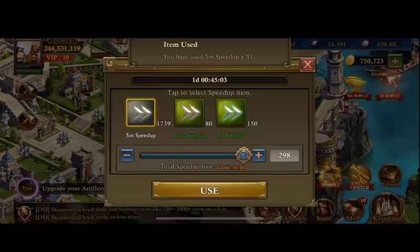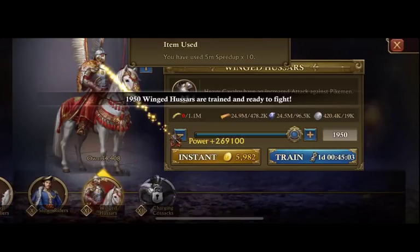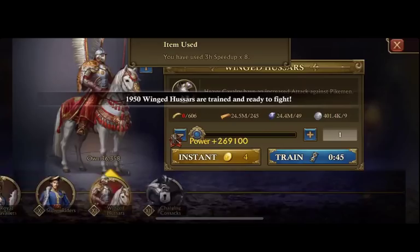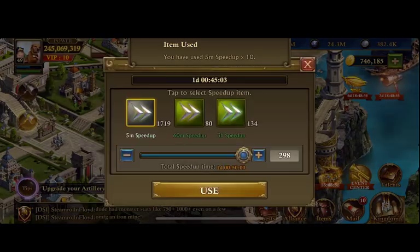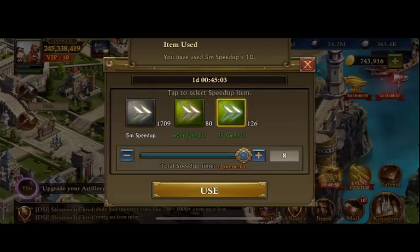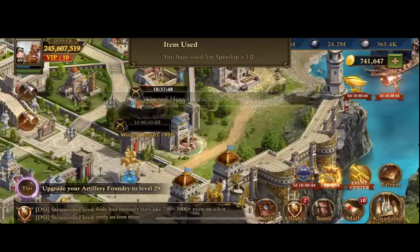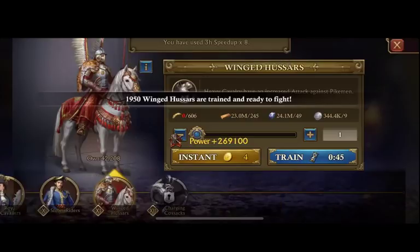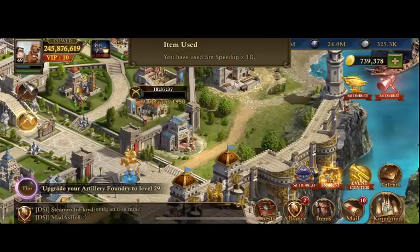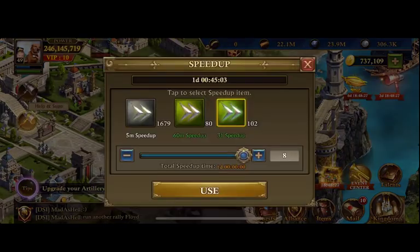I want to get at least 50k T11 cav because these heavy cav are awesome and completely worth every penny. And I also want to utilize my 300% troop training speed before that runs out, because with later updates they've made it a lot more difficult to attain speed ups. Back in the day when you would buy Airship Experience, you'd be getting 240 hours worth of speed ups — and that was awesome. You'd also be getting like 25 million food, and that really helped.